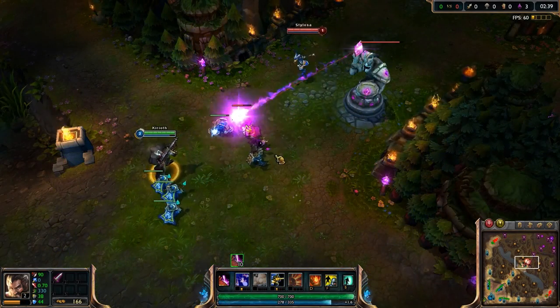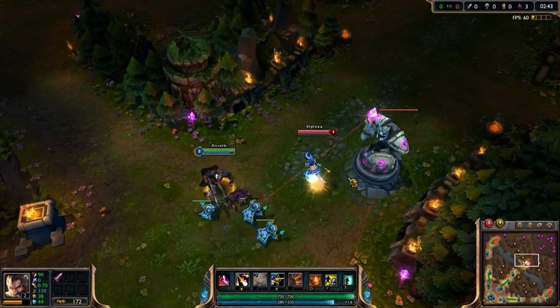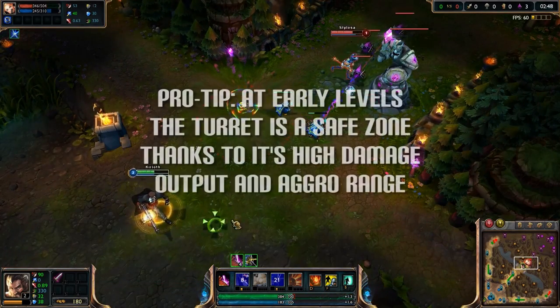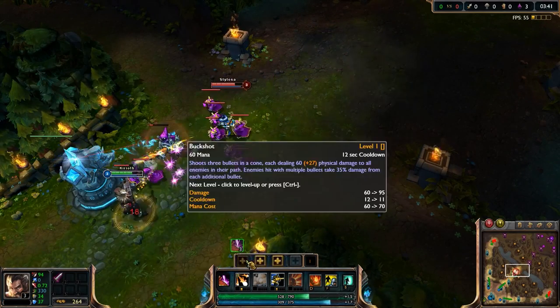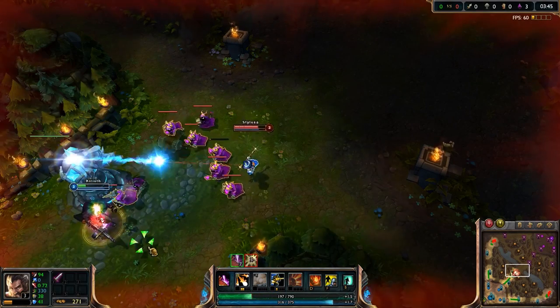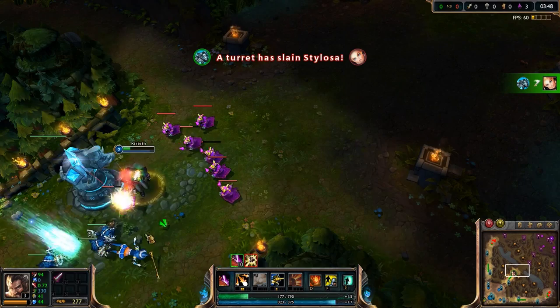Turrets will automatically attack you if you damage an enemy champion while within range of the turret — and the same will happen to enemy champions that attack you under your own turret. At early levels the turret is a safe zone thanks to its high damage output and aggro range. While it is possible to dive an enemy champion under their turret, it can often be a risky manoeuvre. Try not to attack an enemy champion under their turret unless you're sure you'll get the kill.